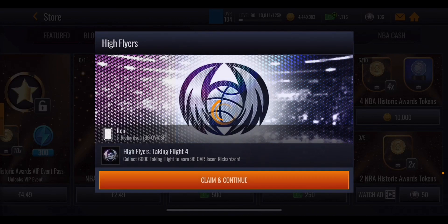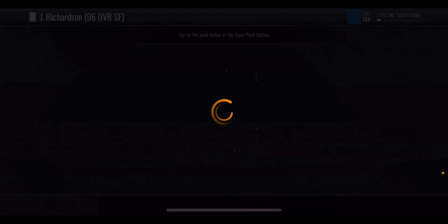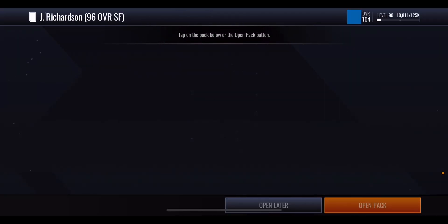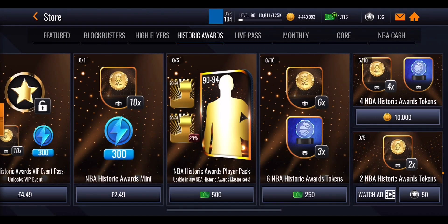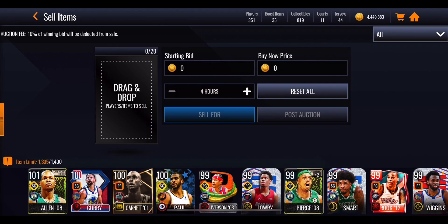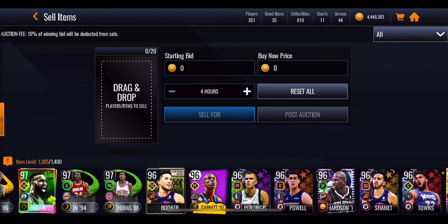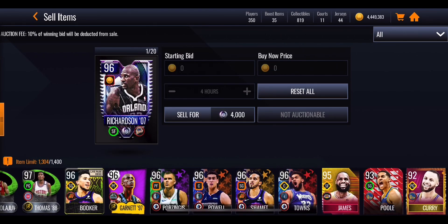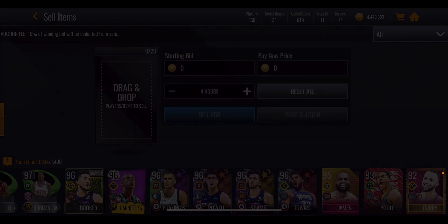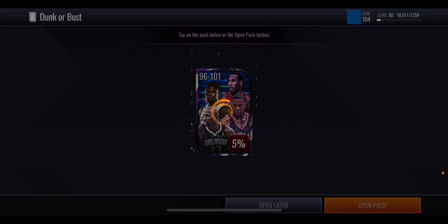We get another 2,000 points by spending 50,000 coins in the store. Hopefully that pushes us further through the achievements. Opening another couple of packs — and we do get a result: a 96 overall Richardson, a small forward card. We're not really going to use him on our team so we'll go ahead and quick sell him. All of these high flyer cards do have a coin boost which might help your team. The 96 overall quick sells for 4,000 coins — I'm guessing it goes up by 2,000 per overall tier.